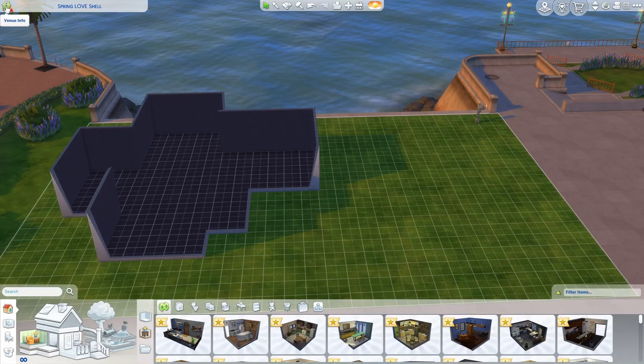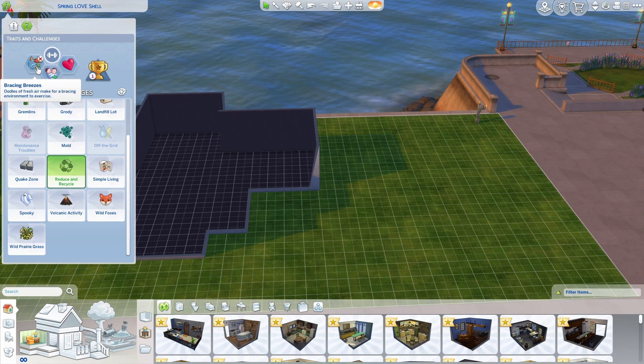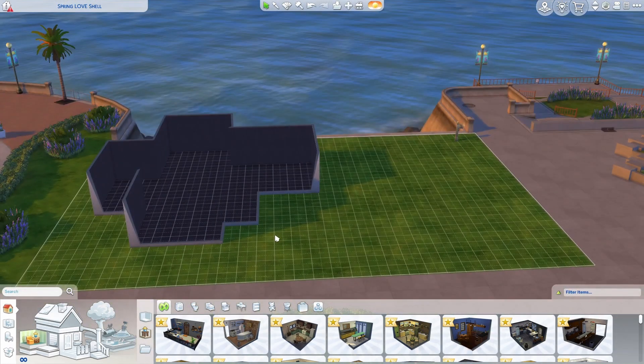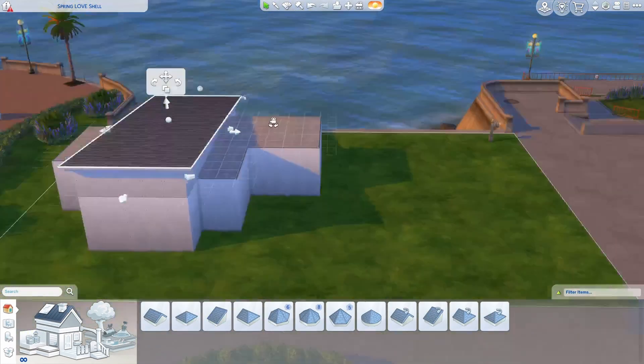Hello and welcome back. My name is Rubellica and today I am building a shell challenge that was put out just before the Lovestruck expansion pack came out. It's called the Spring Love Shell and it was made by Spring Sims. For this one I decided I wanted to make a gym, and this is before Lovestruck so it does not have anything from that expansion pack in it.